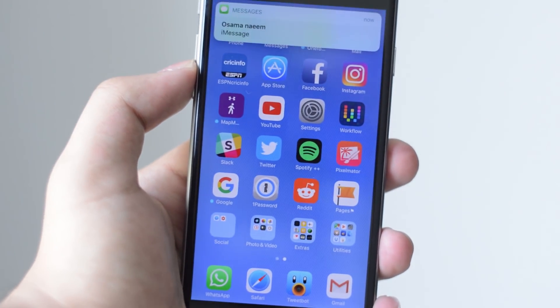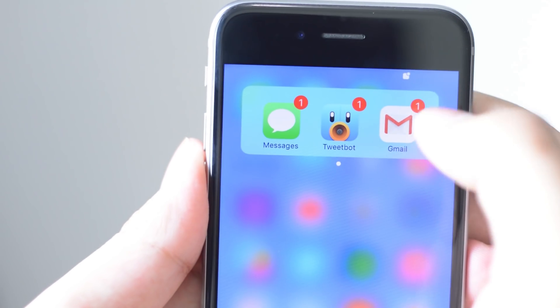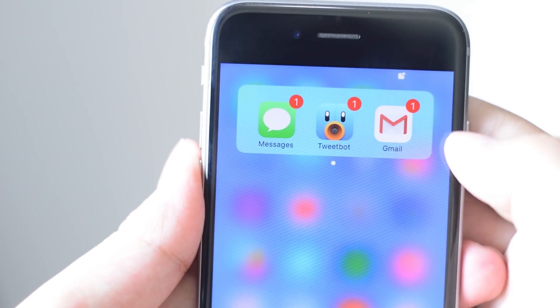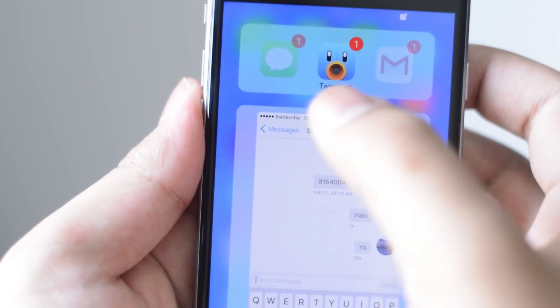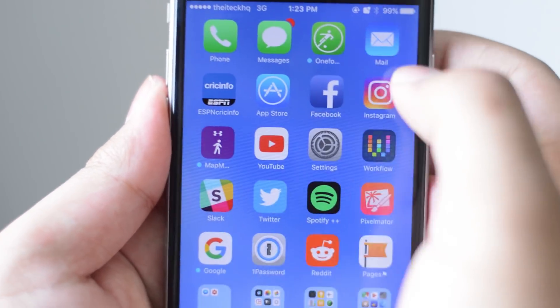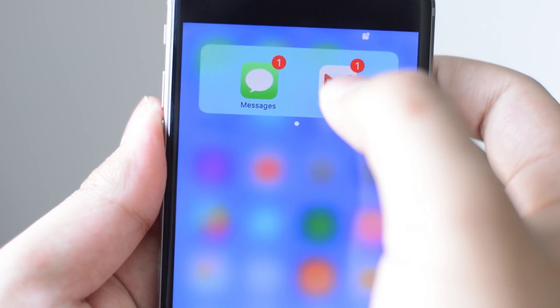If you have more than one app with notifications, as you can see I've got three here — Messages, Tweetbot, and Gmail. Same thing: swipe down, press open, and you can simply review that notification. So that's Conferro 2, it's brilliant — go and download it.